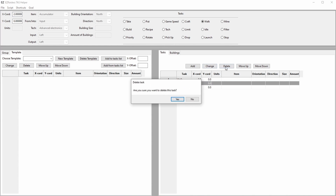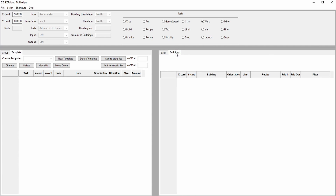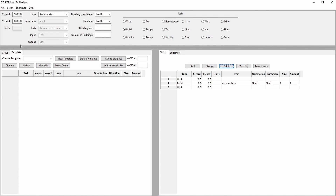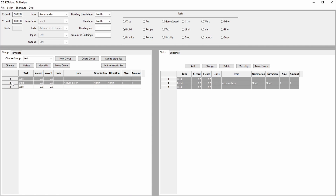Maybe it turns out that I only need two, so I delete the one I don't need. And maybe the sequence of tasks is not correct, so I move one of the tasks up or down. The buildings list will show a sequence of the buildings built. If I add a quick build task by choosing built and pressing Alt A, an accumulator will be added to the buildings list. The group list is used to gather specific tasks like fueling burner mining drills or furnaces, taking iron plates, putting science packs in labs, and so on. A name is given to the group and the new group button is clicked to save the group.